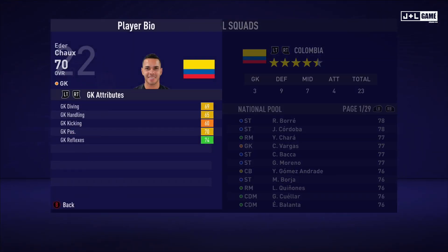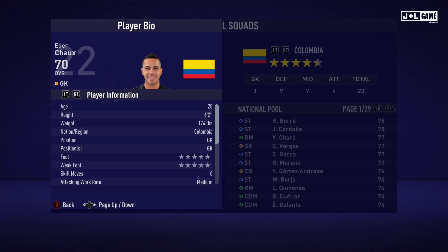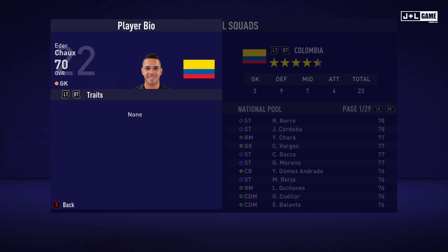Up next we have Eater Chow. His GK attributes are looking pretty average. His physical attributes are kind of mixed but better than average. His mental attributes are all pretty average, and his skill attributes are all looking pretty normal. Here is his player information and his traits — no traits for Eater as well.